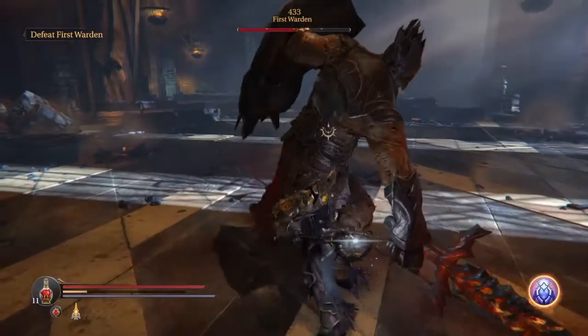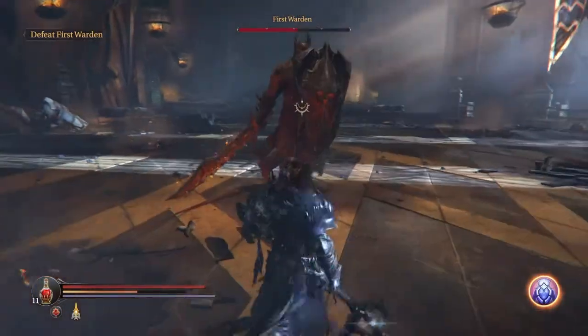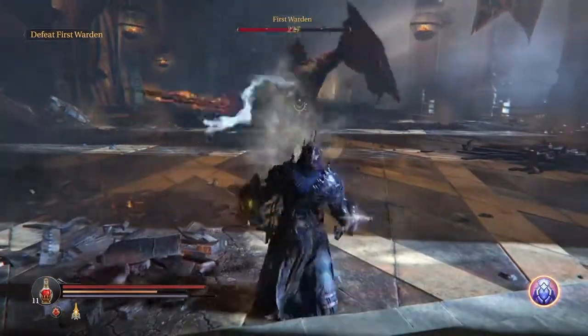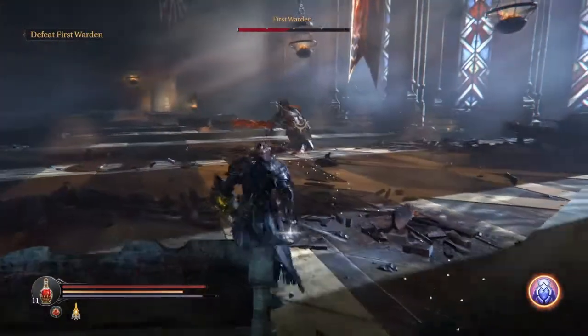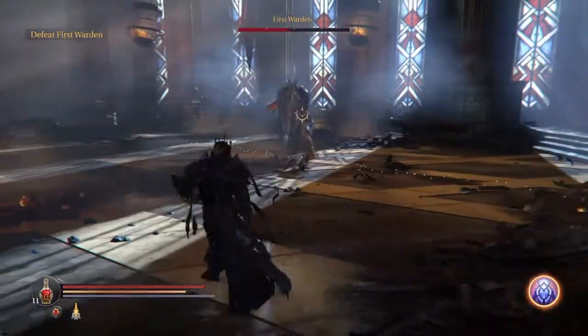Then he has a sword slam with a shockwave. This offers the best opportunity to deal damage. The move is very telegraphed — once you see him start the move, run left to avoid the shockwave and hit him with a heavy running attack.